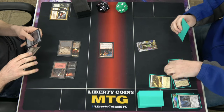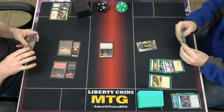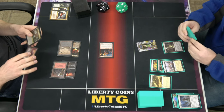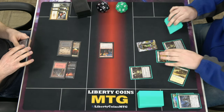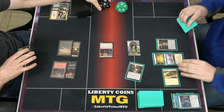You ever realize you're just an idiot? I will play a Mutavault, tap 1, make a Mutavault creature, swing 3. Opponent goes to 10. Pass turn.